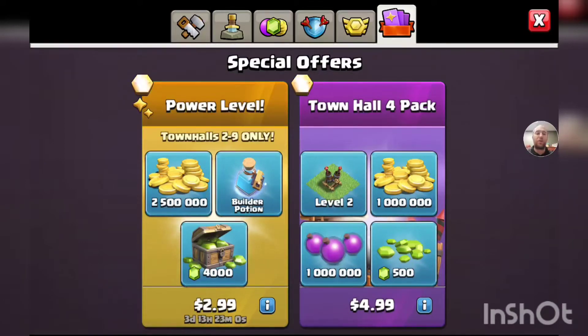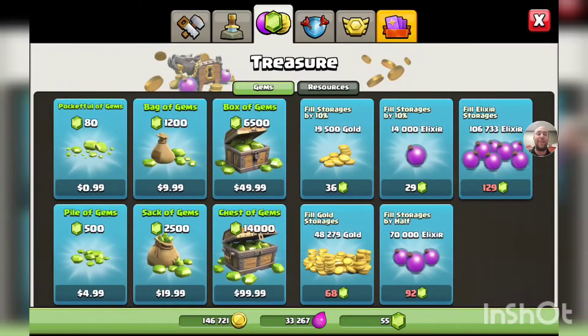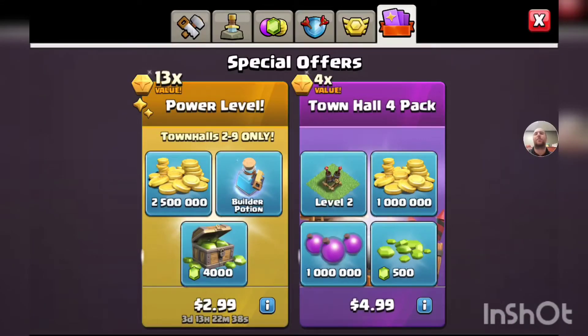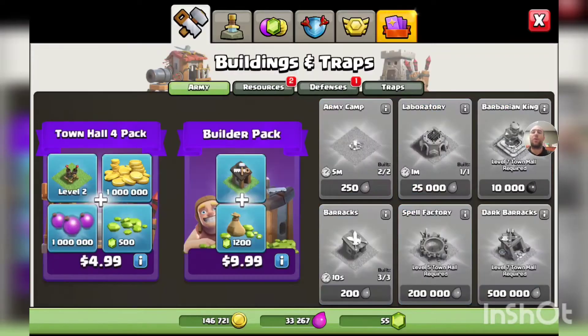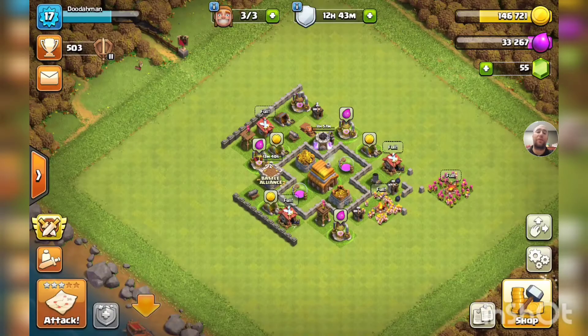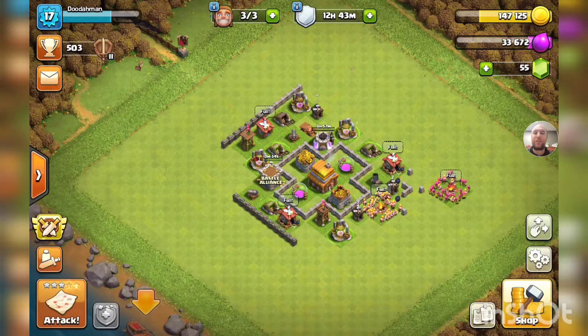Ignore the 2.5 million gold, ignore the builder potion — 4,000 gems at three dollars. If you go over their gem tab it would cost you at least 35 dollars to get 4,000 gems. That's why it's a 13 times value. And the reason I'm even more considering it on this account is if I had 4,000 gems for three dollars — 4,000 gems would buy you your fourth builder and your fifth builder and you'd still have a thousand gems left over. Not a bad deal.